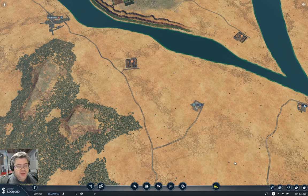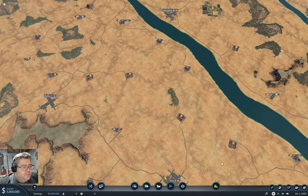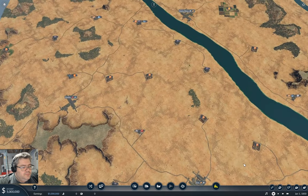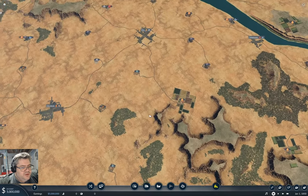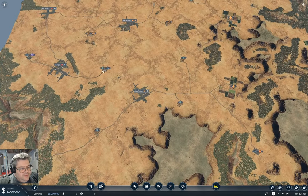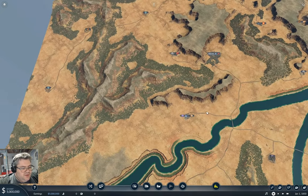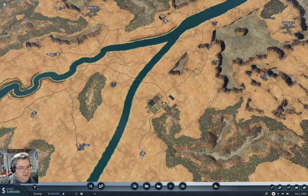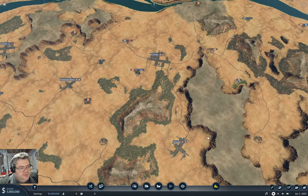I'm going to freeze time in 1850 - I want some time to get things going with the 1850s trains and get something built out. Let's find a starting point. I'm looking for a decent-length connection between a primary industry and a secondary one. This one would do - let's take a quick survey around here.